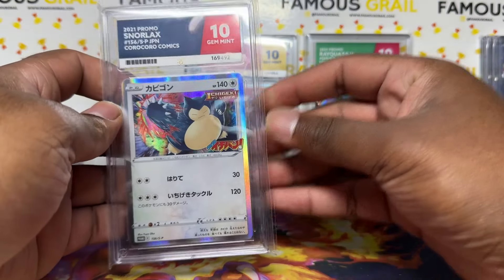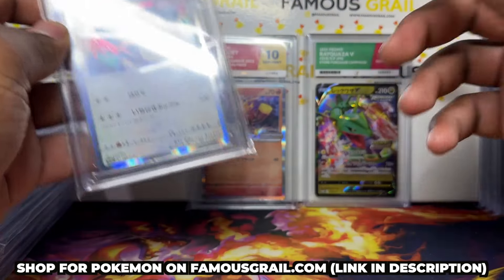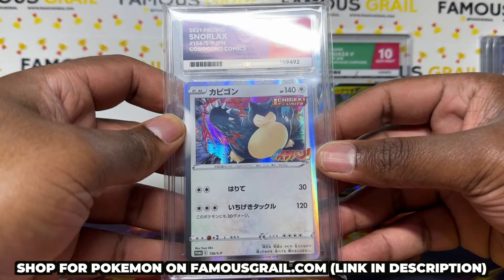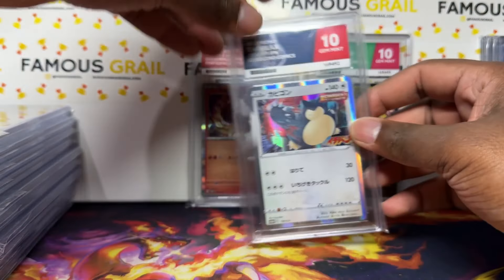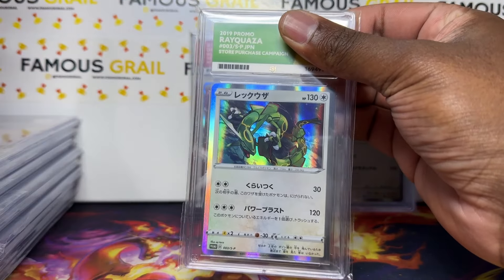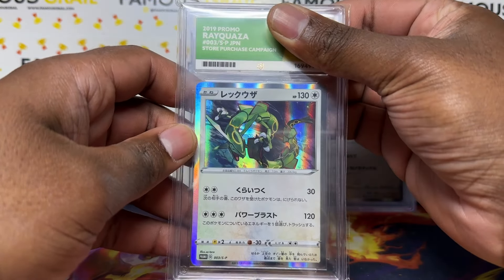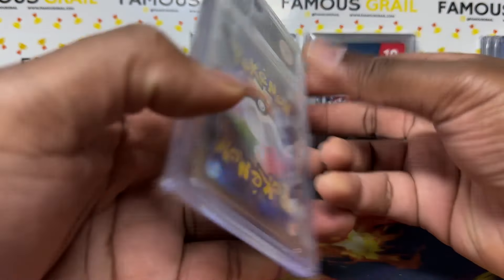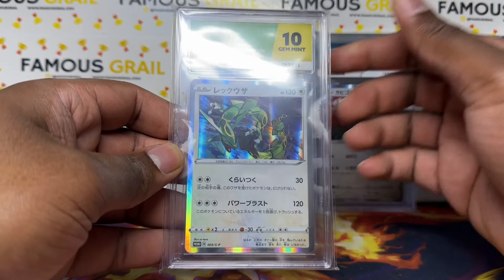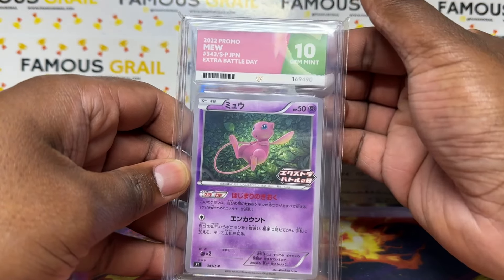Snorlax — I got this back from the CoroCoro magazine in 2021 — Gem Mint 10. On the topic of CoroCoro promos, I do have the new Patchwork suit magazines on the store, which actually have two stamps. I love collecting cards with these stamps. They're not too expensive and are beautiful cards with potential to go up in value. Rayquaza — a Rebel Clash promo in English — Gem Mint 10. This is actually the third ever Sword and Shield promo from 2019.